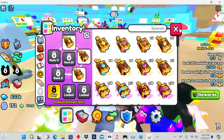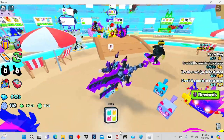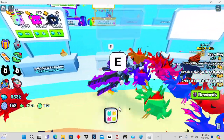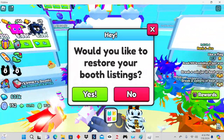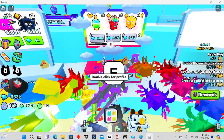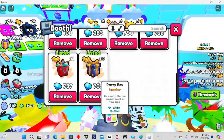Whenever you feel like you're getting stuck in the game, come to the trading plaza, get a stall, get a voucher — make a little bit of a stall here. Just walk up and restore your book booth listings. They've been restored, and this is what I'm selling right now.